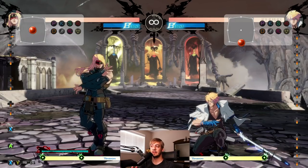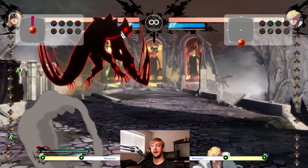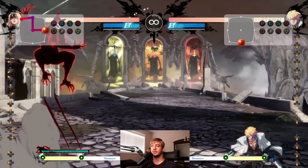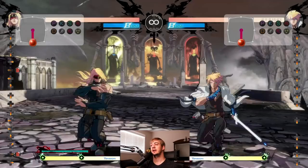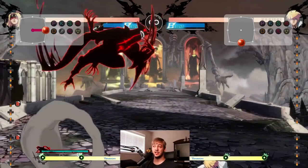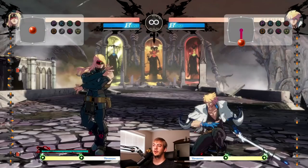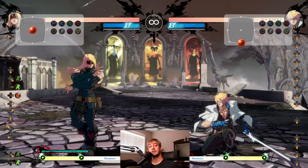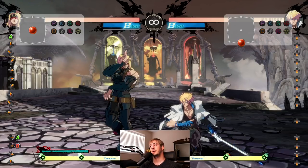Now let's talk about what Zato himself can do. First of all, he can fly — for a limited time. He can dash in any direction he wants in the air: forward, backward, or straight down. You do this by double-tapping the direction you want, or by using a dash macro button. Zato has a lot of control over his air movement and can outmaneuver many characters' anti-airs — hover to bait out the anti-air, then fall in and hit them.